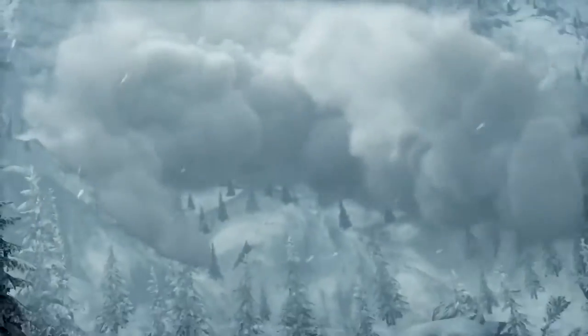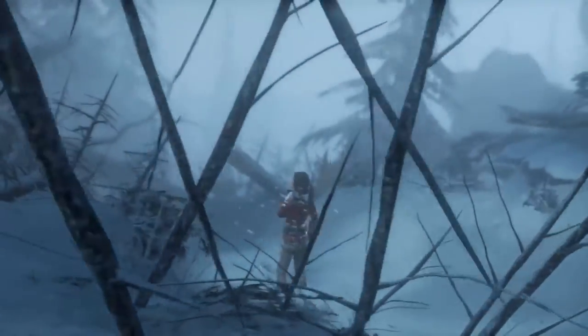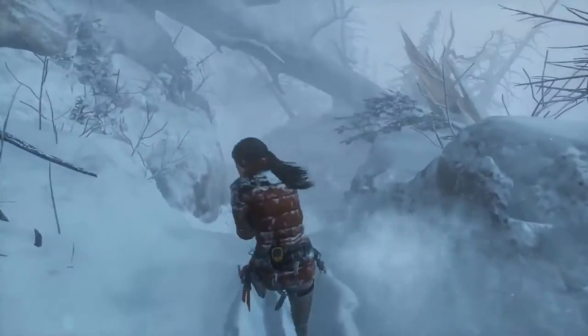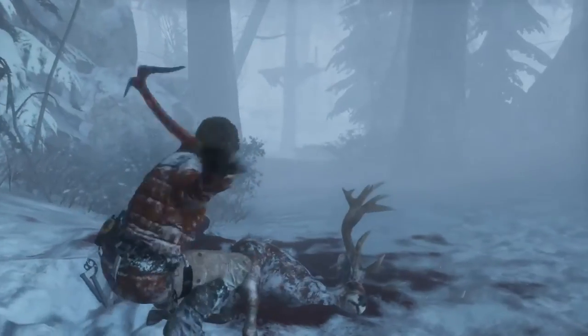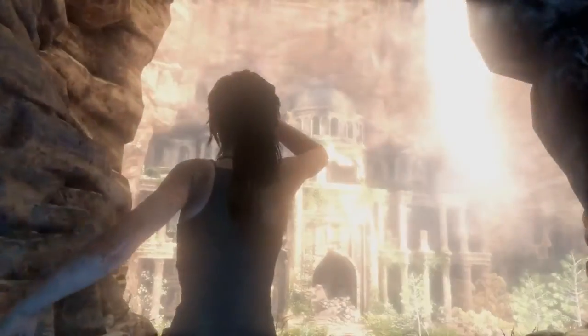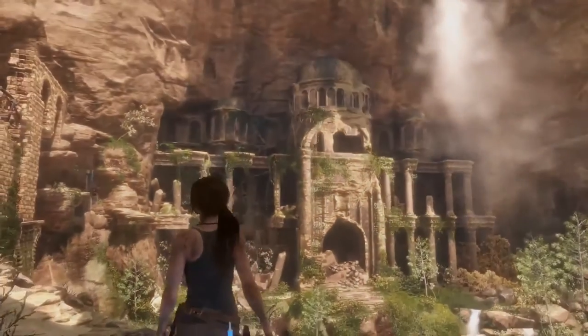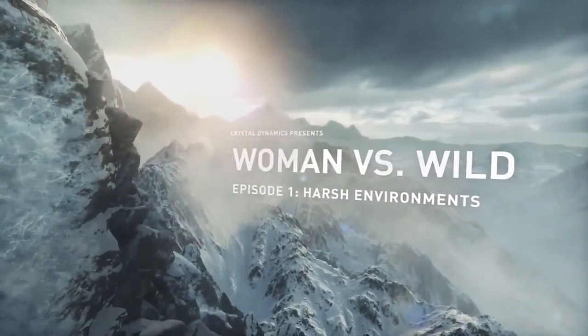Early in the expedition, Lara is caught in an avalanche separating her from her friend Jonah, leaving her without proper survival gear. Armed with only a pickaxe and her wits, Lara must scavenge for supplies and overcome a beautiful but hostile environment, in order to beat Trinity to the lost city of Kitej. This is Woman vs. Wild.